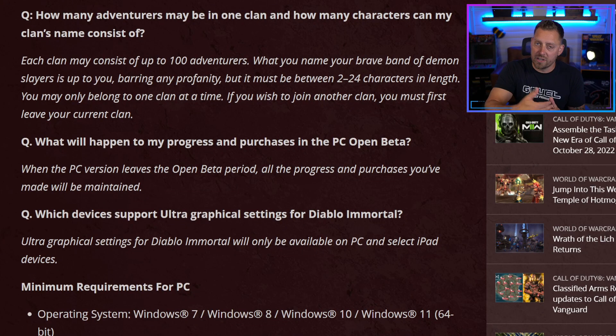A few questions to address: how many adventurers may be in one clan? Each clan may consist of 100 adventurers — so 100 people per clan. When you name your brave band of demon slayers, it's up to you, barring any profanity of course, but the name must be between 2 and 24 characters in length. Scrappy Echoes fits right in there, no issue.